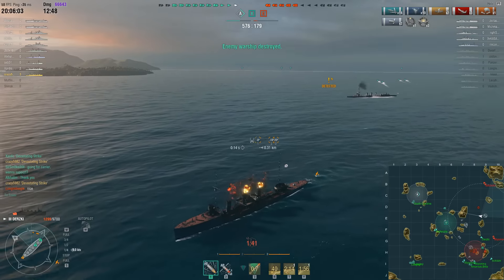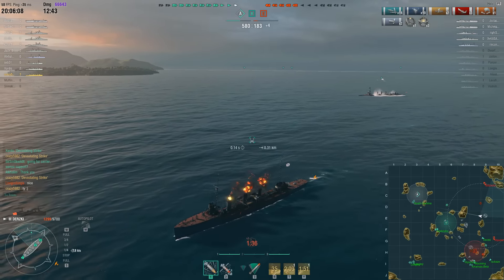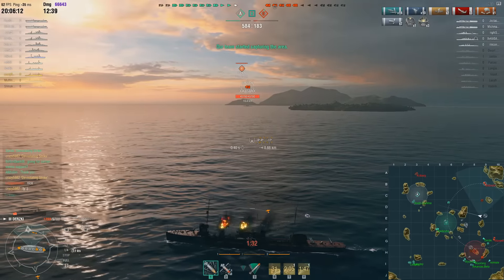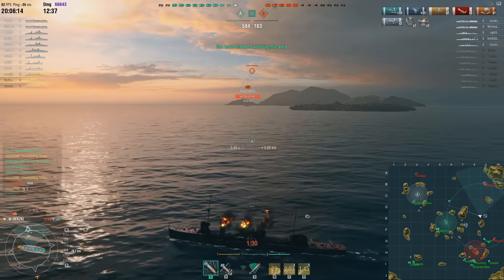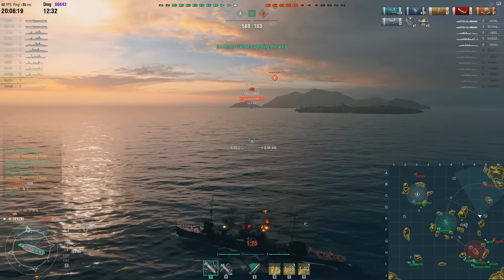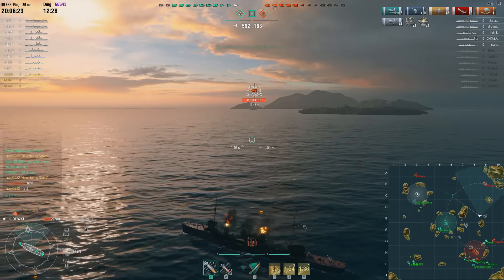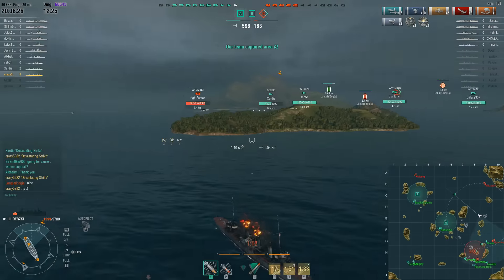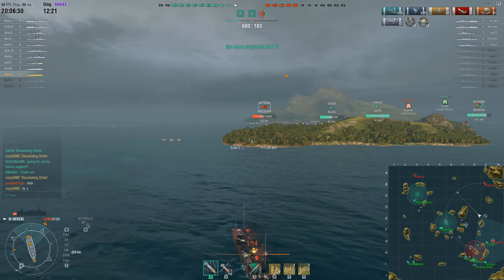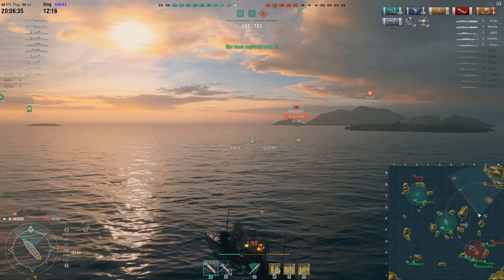Unfortunately Crazy is now burning, his engines are down, and his repairs are on cooldown so he has to wait before he can get moving again. He was being spotted by one of the Langley's fighter groups, but for some reason the Langley pulls his fighters back. So Crazy, although really quite wounded, is in a relatively safe position. The Wyoming to the south and the Ishizuchi to the north are both within range to shoot him, but the Wyoming is dealing with other things.